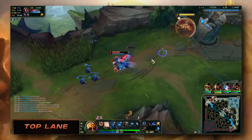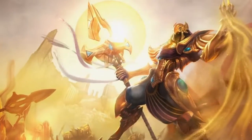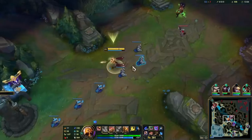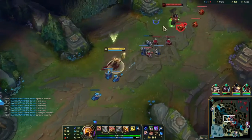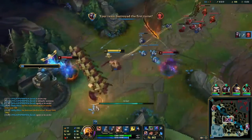I'm Zeus. Let's get straight into this guide and I'll show you how to dominate with the Emperor of Shurima, Azir. Let's quickly cover Azir's abilities and then after each one, I'll show you tips and tricks you can use in your next game to give you an advantage.